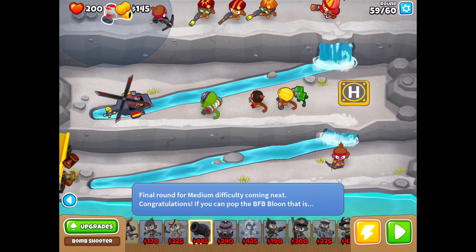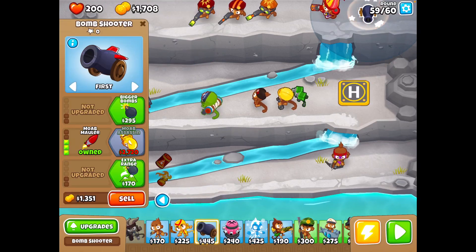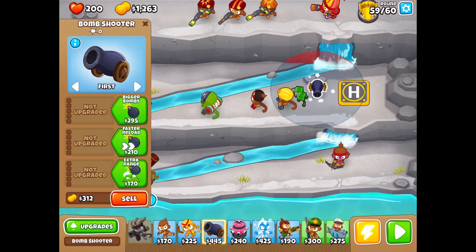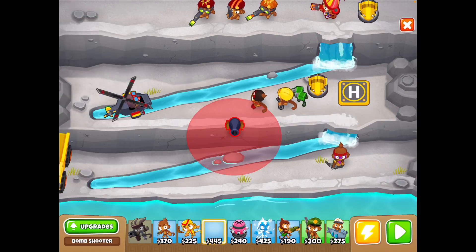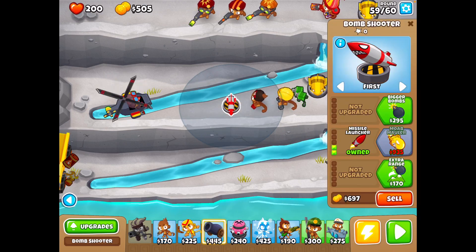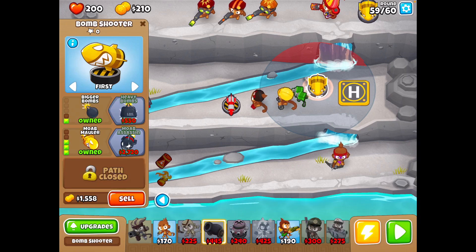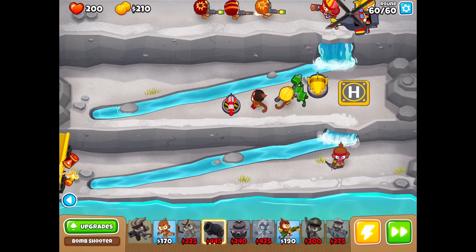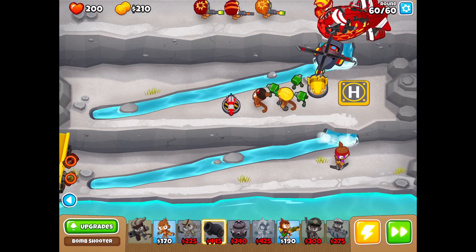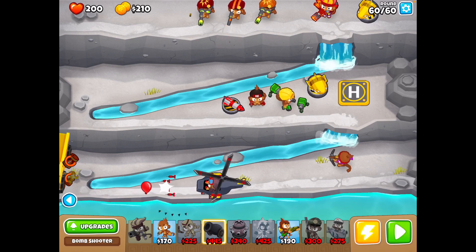I think I'm going to have to sell some towers and put a Bombshooter at the start with Moab Maul for the BFB. I need more Moab Mauls, so I'll sell the Ninja. Well, I hope that should do it. Let's go to these bigger bombs and see if I can take this BFB down. Activate these abilities.